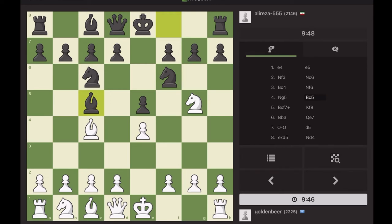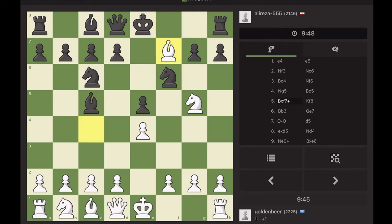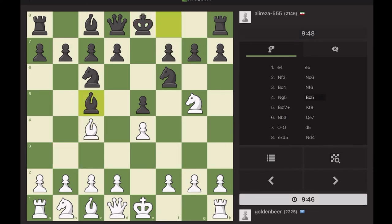The Traxler is a trash counter-attack — don't ever play it, because white can play whatever they want and still win. This game is a showcase of how easy it is to play against the Traxler. We simply grab the pawn with check, and after the king moves, just retreat the bishop. You could grab the pawn with the knight — it's more tactical — but that's not necessary; it's very complicated.